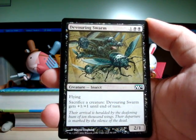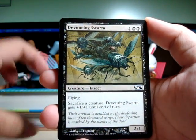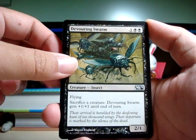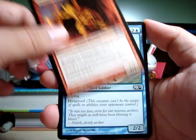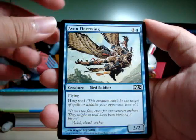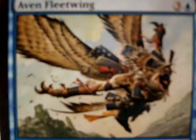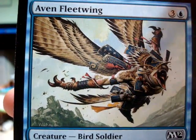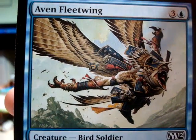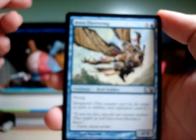Devouring Swarm — interesting. Maybe if you have a bunch of little 1/1 tokens you can pump this guy up. Goblin Fire Slinger — cool. Avon Fleet Wing — I like the art on this one too. It's in a very powerful looking pose, but his armor's kinda fallen off. One of those Dragon Balls-y kinda things.